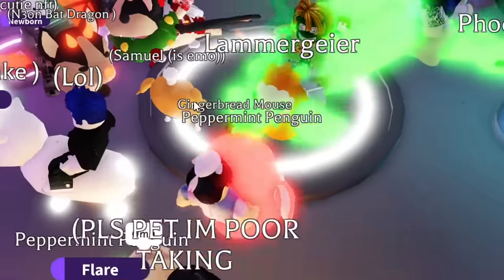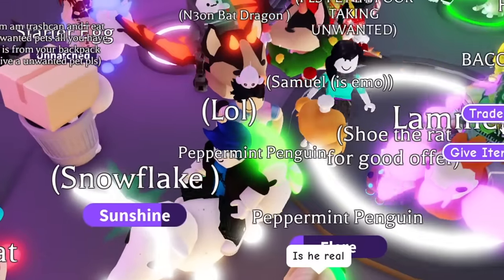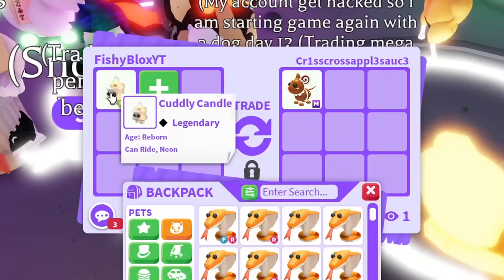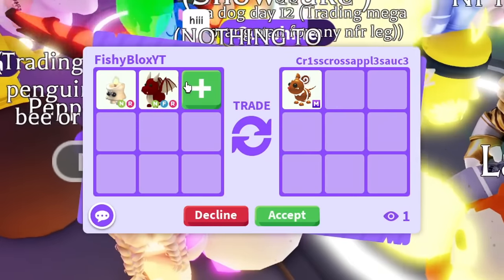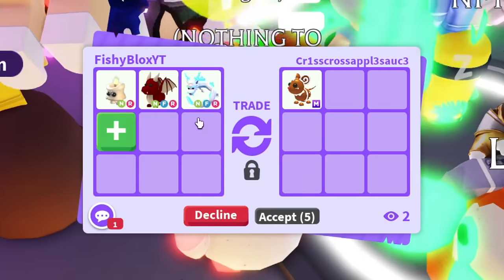If they're not gonna accept there's nothing else I need here. Oh wait — that's a mega Gingerbread Mouse! I was wrong. They're writing something. And there we go — that's the Gingerbread Mouse we need! I'm gonna put in the Neon Cuddly Candle and a Neon Dragon. I hope they want to do this trade — I feel like they might want an overpay just because they know me.